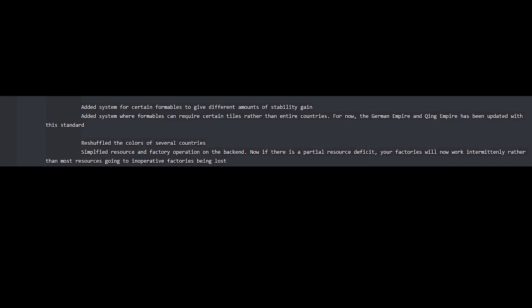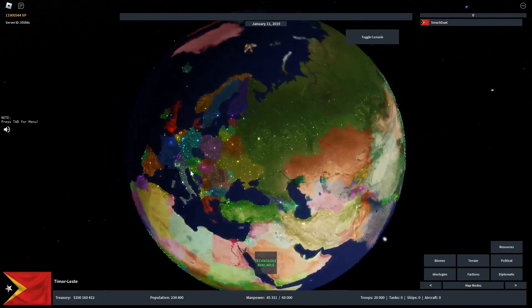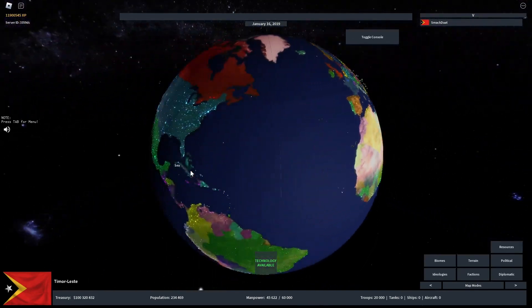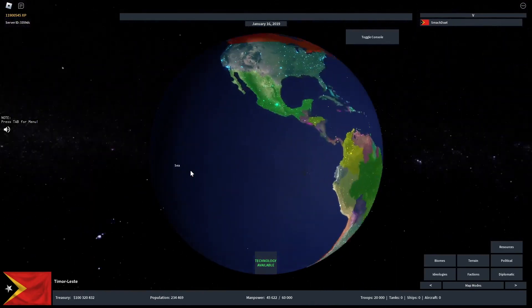Starting off with the most important part of the update: the colors of many countries have changed. For example, France and the US are now blue, and Russia is now green, as well as many other countries which changed colors.